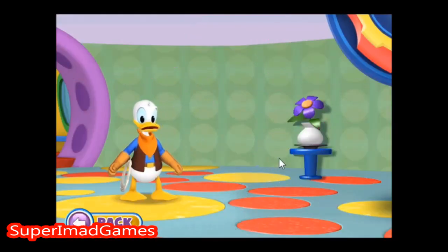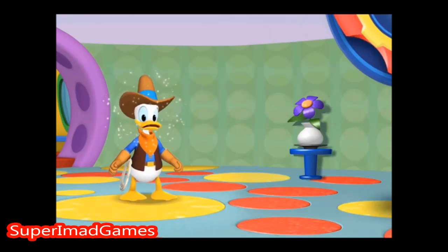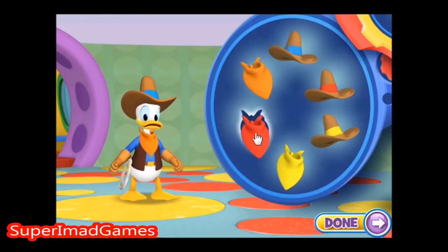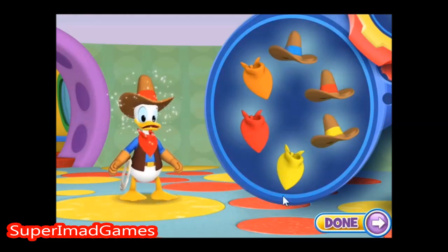Donald! Donald dressed up like a cowboy! But it looks like he's missing his hat! Can you help him finish his costume? Place the blue hat on Donald! You did it! Please change the color of Donald's bandana and choose your favorite hat! When you're finished, click the done button. You're really good at this!